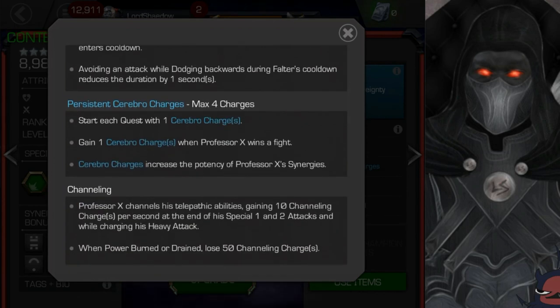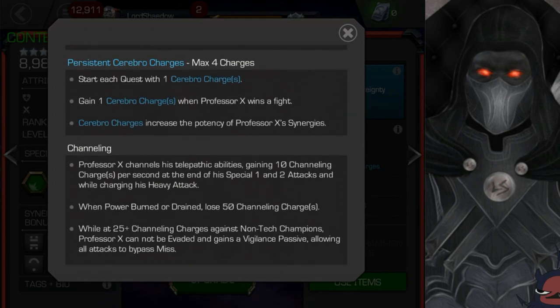Now let's talk about the cerebral charges. You have a max of four. You start each quest with one and gain one every time you win a fight, so in a quest you'll keep gaining these charges. What they do is increase the potency of his synergies, as we read about earlier. Very, very interesting.